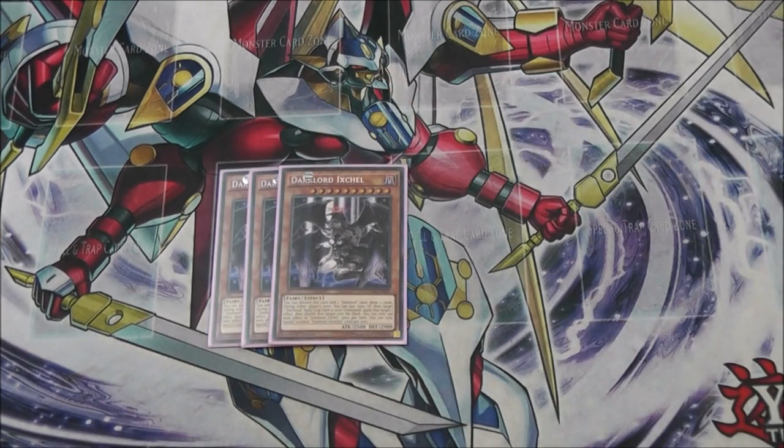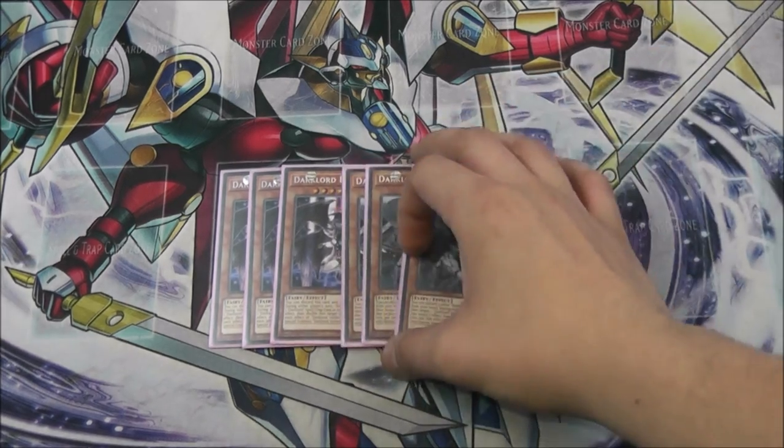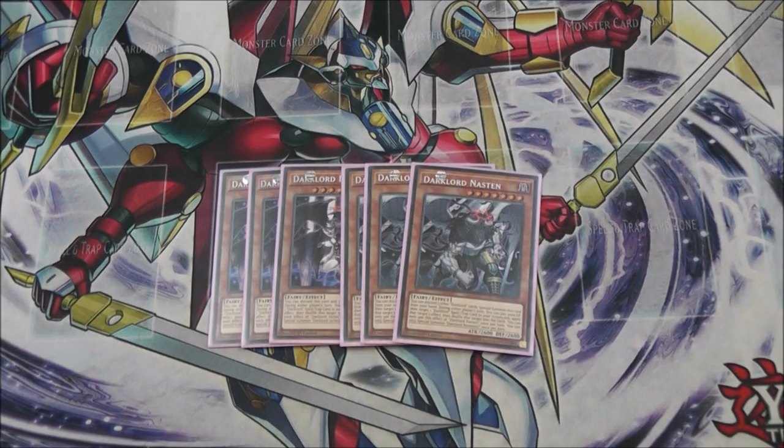Starting with the basics: three Dark Lord Eggshell — basically your draw engine, discard it and draw two cards. Really, really good. Level 10, helps you make the big Xyz. Three Nastin — your second best card. It's your Megalo: discard two Dark Lords, summon it.